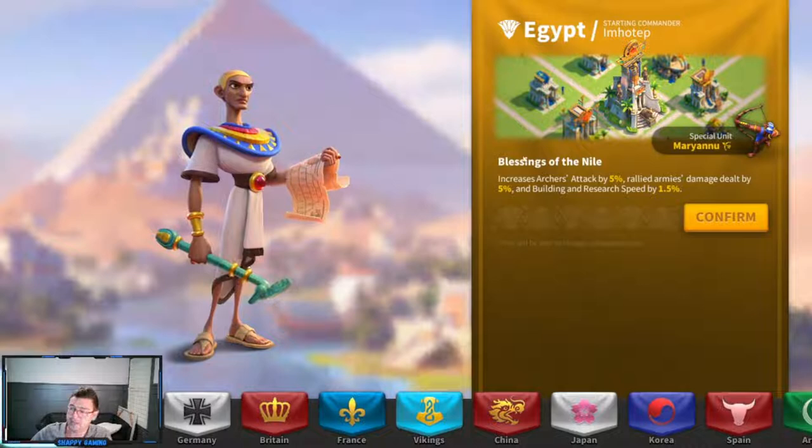Egypt is an archer civilization. The buffs are: archers attack by 5%, rallied army damage dealt by 5%, and building and research speed by 1.5%. If you're new, building and research speed is still going to be really relevant. And if you're a spender, the rallied army damage is going to be valuable because big spenders tend to be rally leaders. The disadvantage is it's only archer attack — and attack is kind of the least valuable of the three stats. Egypt's commander Imhotep is actually really good for archers, so if you want an archer civilization, Egypt is not a bad way to go.